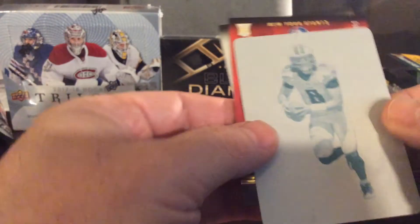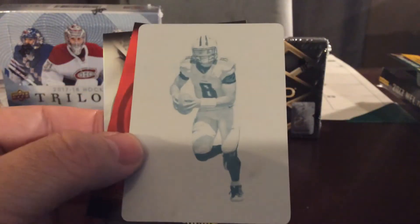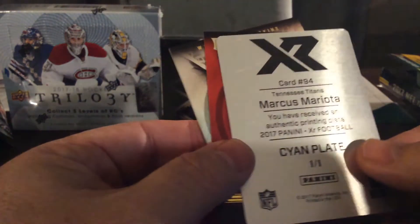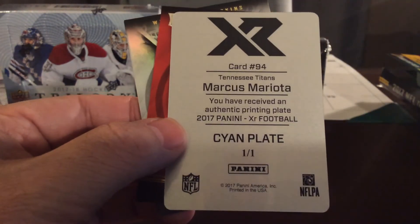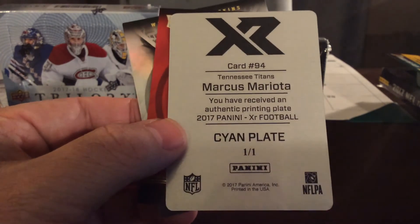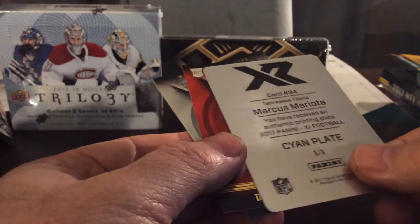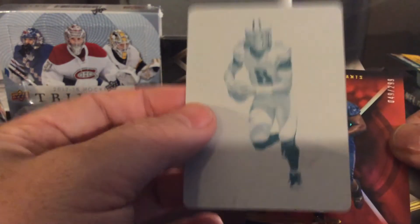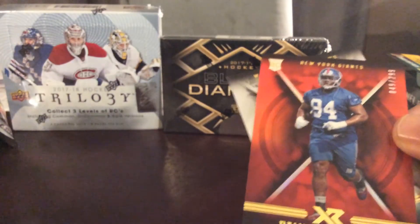And then we got a cool printing plate here, which is awesome — don't see that too often. A nice cyan plate for Marcus Mariota, Tennessee Titans. That's a cool looking card — a plate for Tennessee, that's a nice hit there.